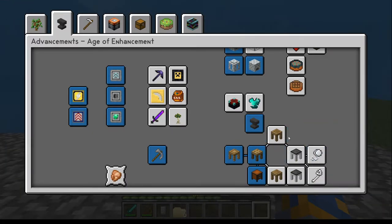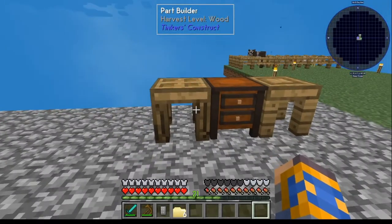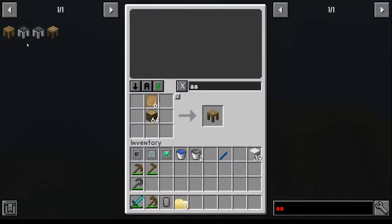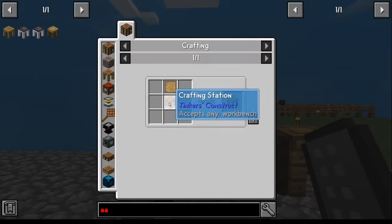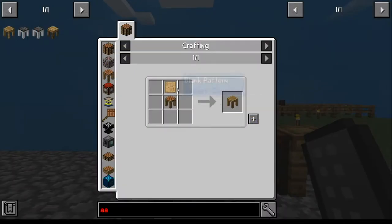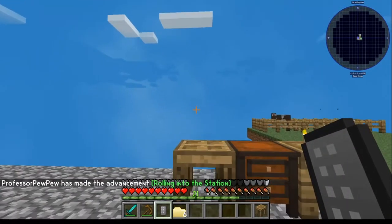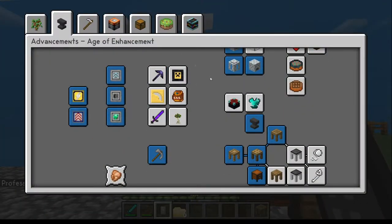Once you've got that done, then you can go to the tool station. Tool station is fairly straightforward — it's just a crafting table and a blank pattern. The crafting table you'll have to make separately, then you just take it and put it with a blank pattern — there's your tool station. In my opinion, do not lay that down, but that'll get you the achievement done.